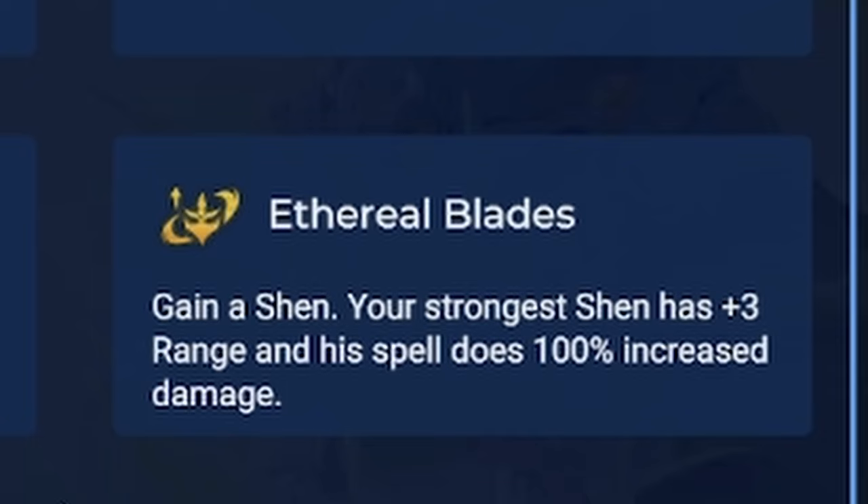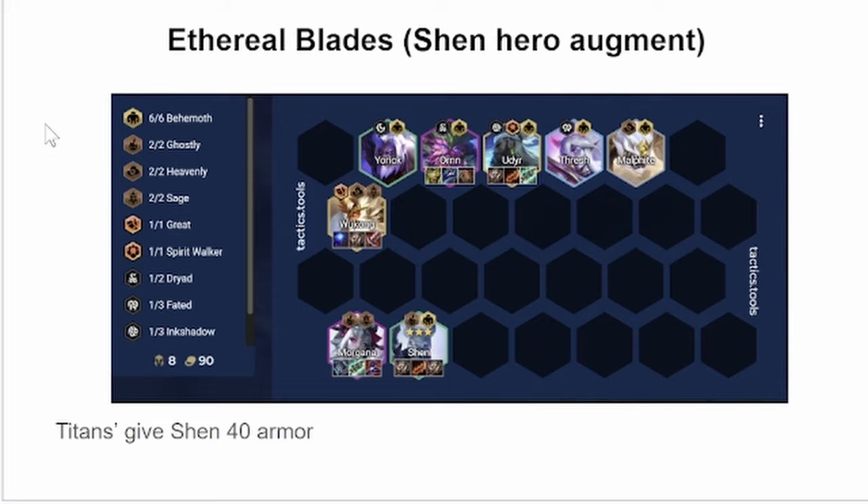Shen's hero augment is Ethereal Blades. Your strongest Shen gains 3 range, and his spell does increased damage. With Ethereal Blades, you want to be running 6 Behemoth and 2 Sage. You're going to be rolling on 6 for Shen 3, so in the meantime you're probably going to be running either 4 Behemoth plus Flex. Or, if you somehow high-roll the Oren early, you can just run 6 Behemoth from the get-go.